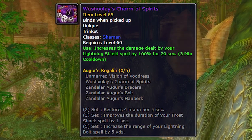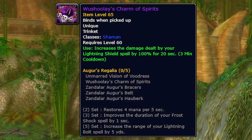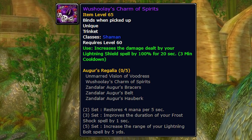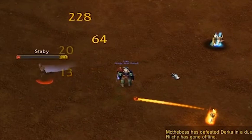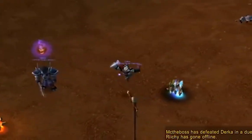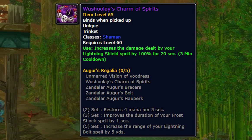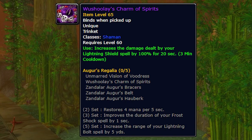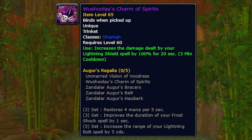Next up is Wushile's Charm of Spirits — a Shaman trinket with an on-use effect that increases the damage dealt by your Lightning Shield by 100% for 20 seconds. This is very situational, but if you paid attention to the CDL — the Classic Dueler League — a lot of shamans were rocking a defensive shield build against rogues, using a Force Reactive Disc and reflecting a ton of magic damage on hit. This makes that way more viable. Lightning Shield already hits pretty hard — imagine doubling the output with that 100% modifier. In the right PvP scenario, this can literally win a fight for you.